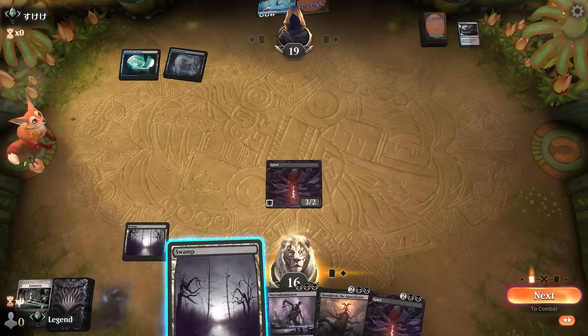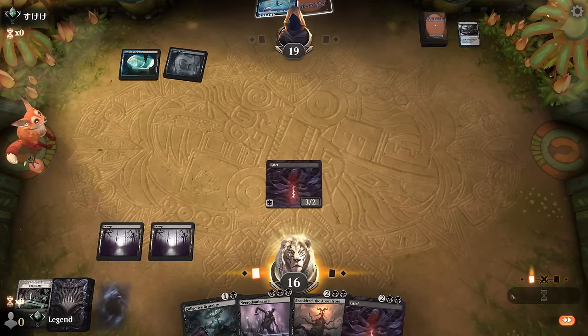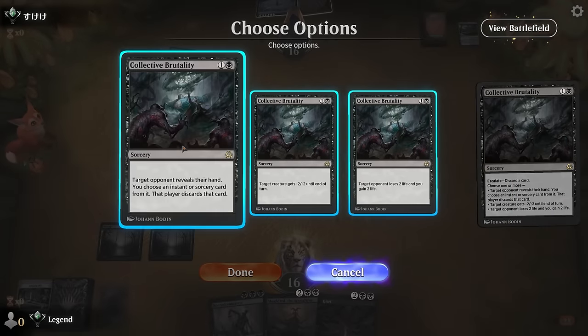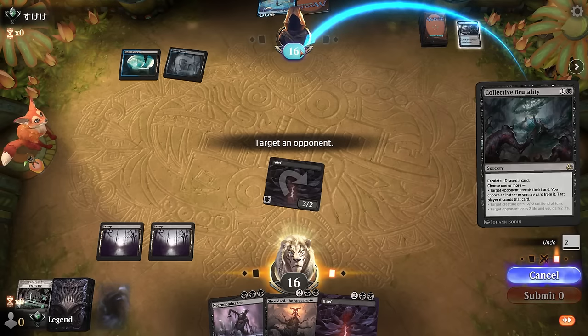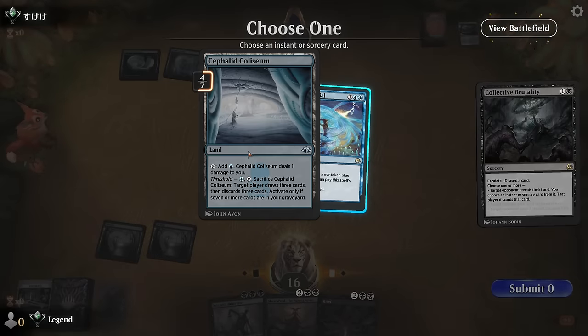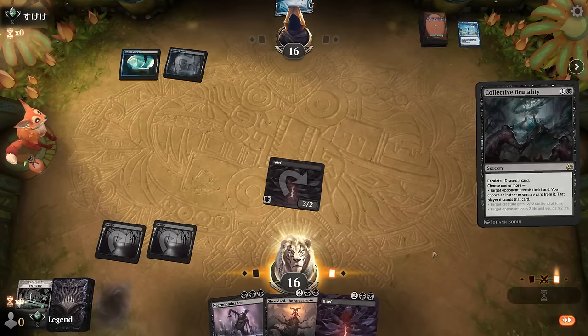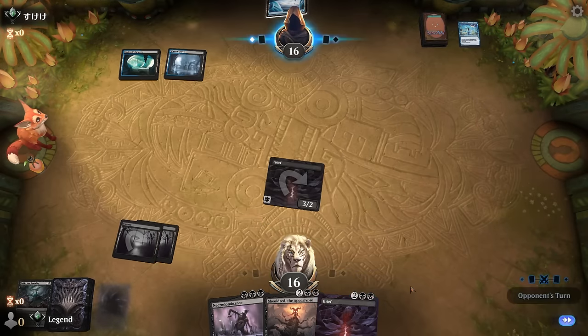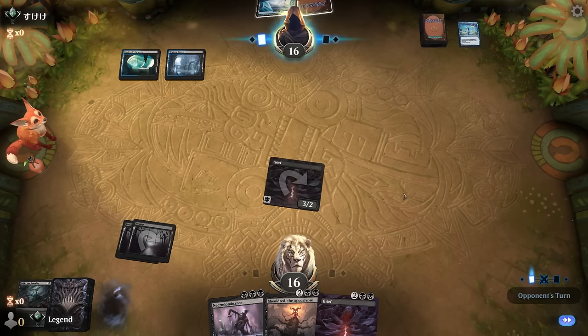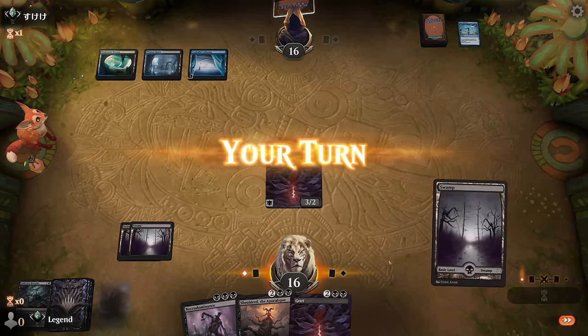Found another Grief — can attack and then just Brutality, discarding an instant or sorcery. Opponent with a Colosseum which they're not too far from sacrificing, but for now we can pass it back. This would draw them three and discard three — a good way to set up their graveyard as well. Just waiting for a third land — and there we have it.